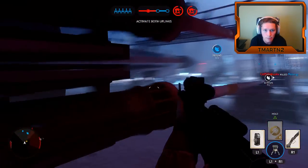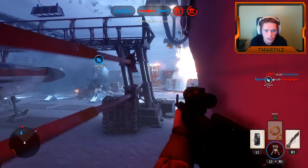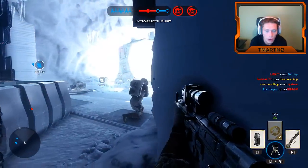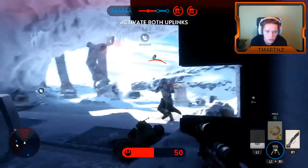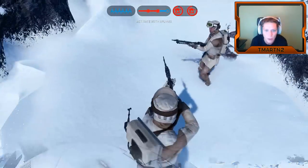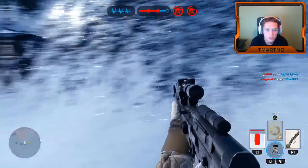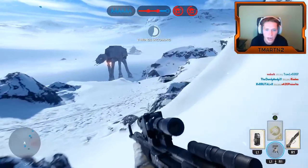We need to get that uplink to build all the way up before they reach the middle. I'm going to sit here and try to protect it — there are enemies to our right. We just added another Y-wing, we've got five or six Y-wings now. I got the grenade out on it — static weapon destroyed! That was clutch.